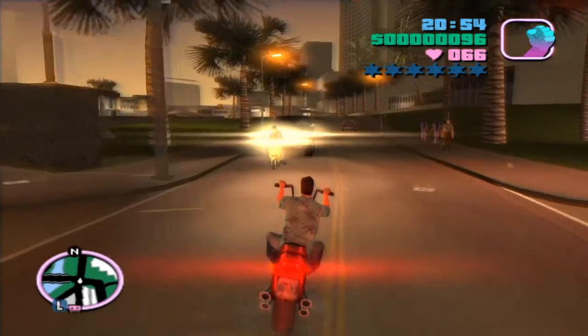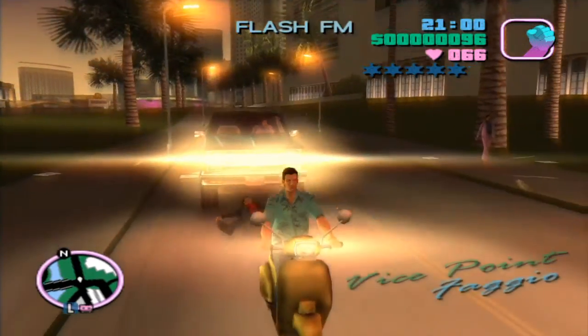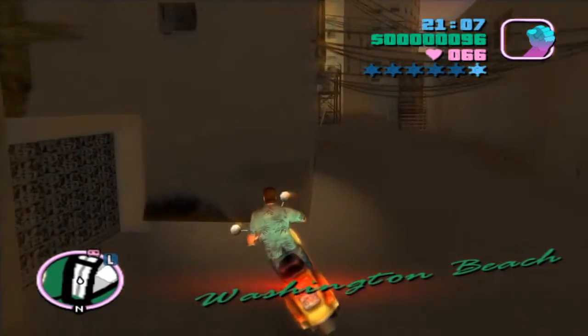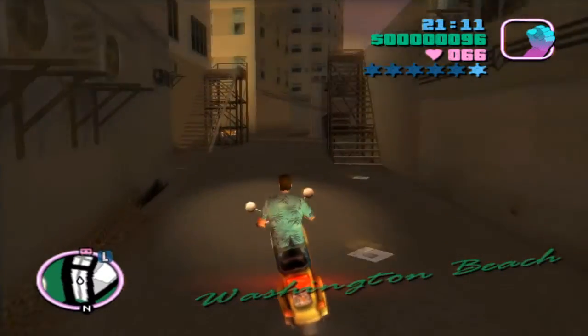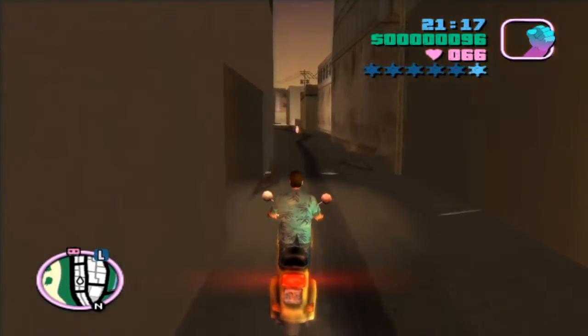You can see that the way I did that was I simply stole a scooter in front of a police officer, got a one star wanted level, then drove off down the road a little bit and picked up one of the police bribe tokens scattered across the map. As soon as I picked up that police bribe my wanted level went away, the trophy activated, and I got it. And that's actually going to do it for this video.